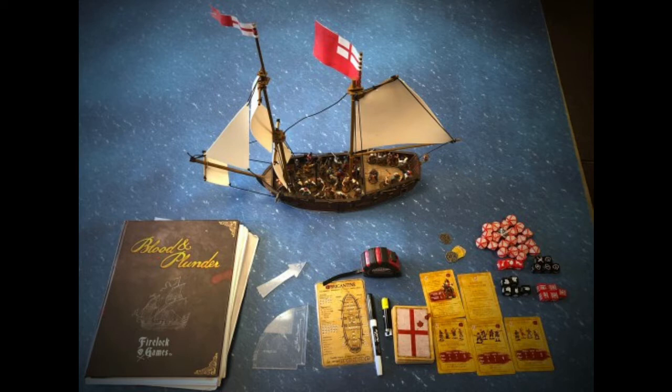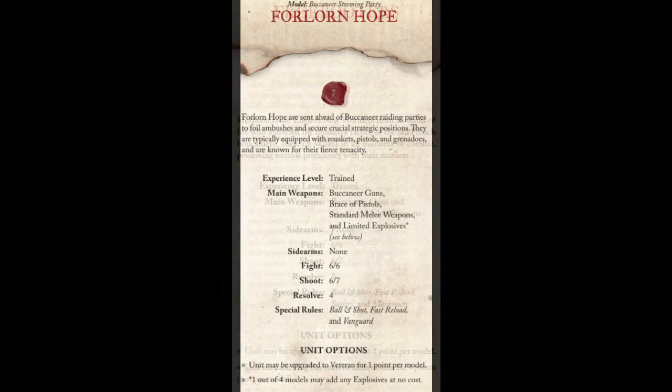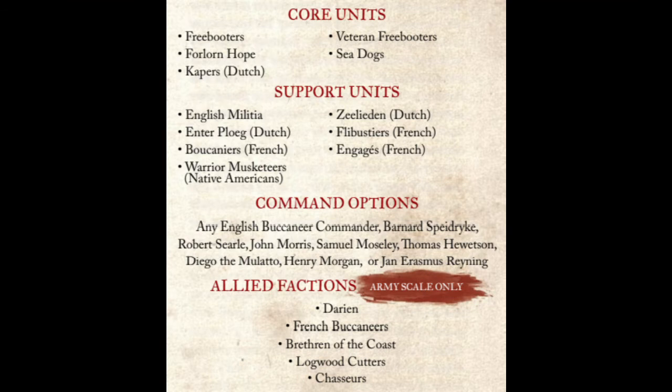The core units that the English Buccaneers get are Capers, Veteran Freebooters, Freebooters, Forlorn Hope, and Sea Dogs. The only unit among those that the English Buccaneers get as a core unit that the Brethren of the Coast does not are Forlorn Hope — which is kind of the reason that you're going to play this faction a lot of the time, because you want to make Forlorn Hope your command unit.